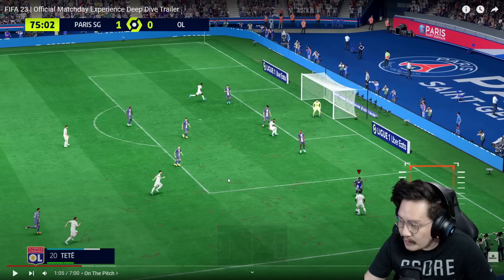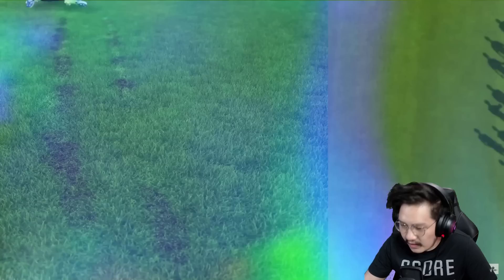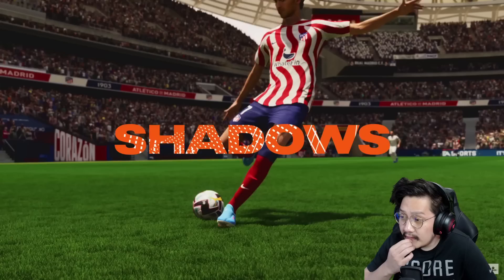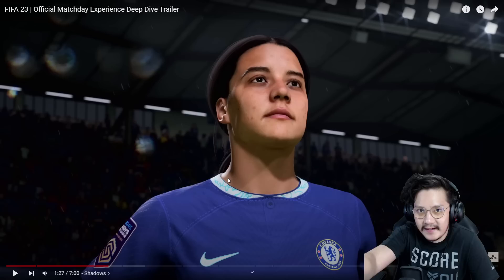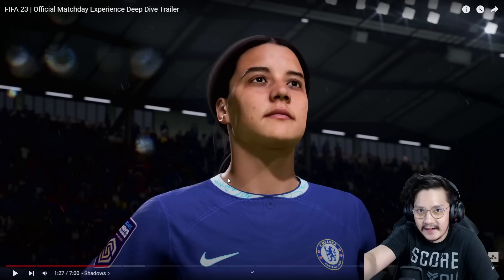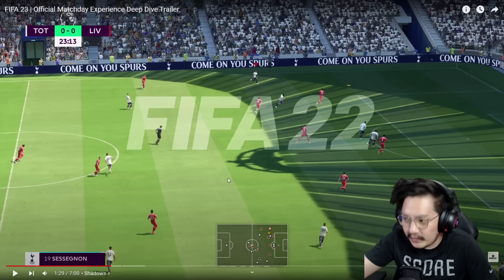Jadi kotor sekali sih. Tapi memang realistis lah, seperti rumput kecabut, tanah keliatan. Sampai bayangan di bolanya aja, pas bolanya lagi bergulir di atas lapangan, atau lagi melambung — bolanya muter, cahayanya dari matahari di sudut mana kan beda dong. Itu tadi ada keliatan. Nah itu juga tuh — muka Fini sebelah sininya kena cahaya, sebelah sini ada bayangannya. Tapi ini annoying sih kalau bayangan segini kayak gini sih.